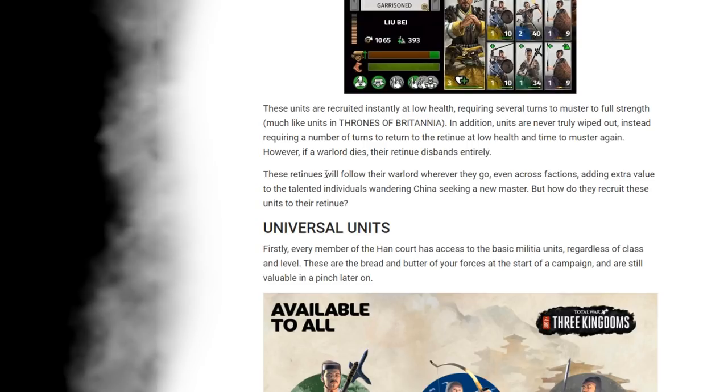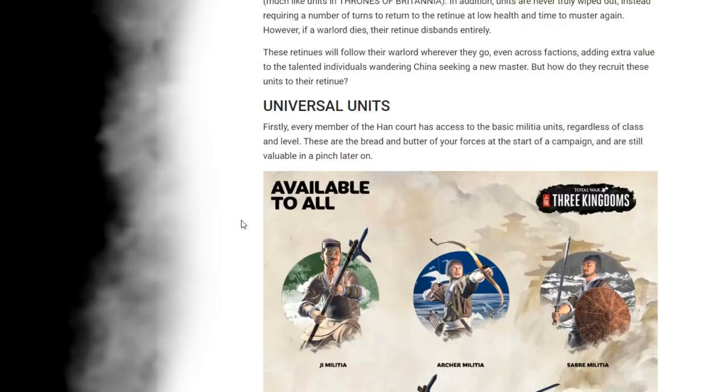These retinues will follow their warlord wherever they go, even across factions, which is an interesting approach. None of your generals are specific to your faction — if you sack one, or one gets captured, they might recruit one. It's in flux, which is kind of cool, adding extra value to the talented individuals wandering China seeking a new master. But how do they recruit these units to their retinue?